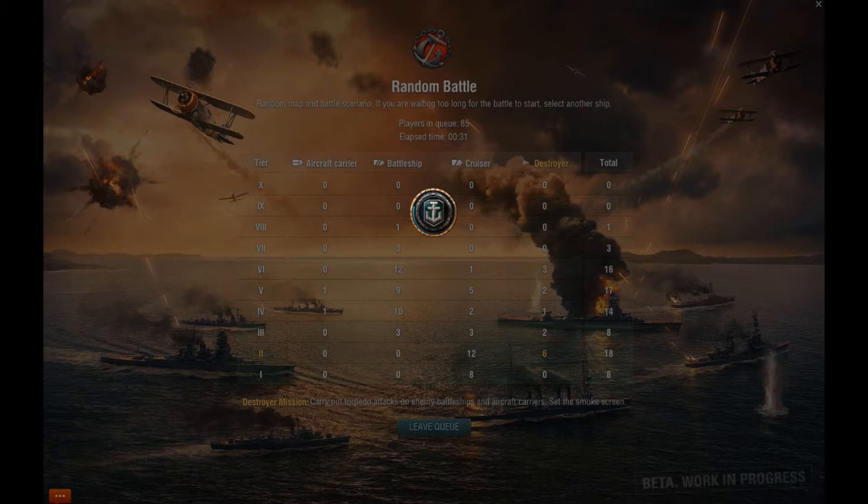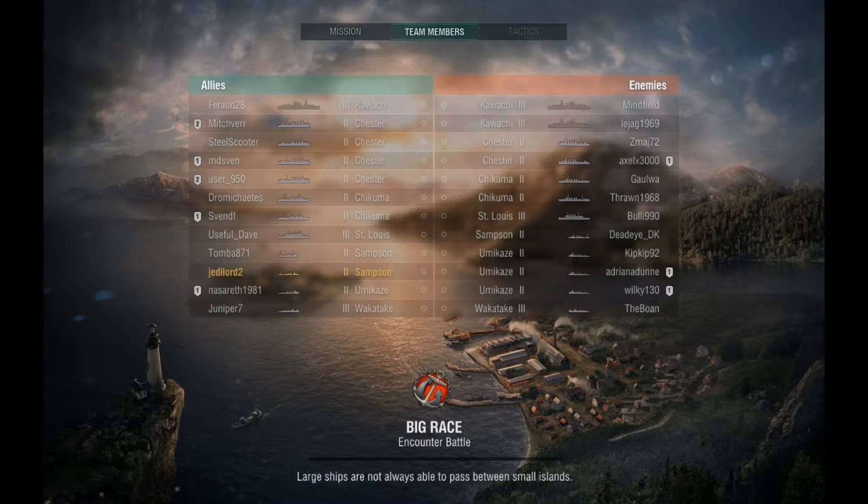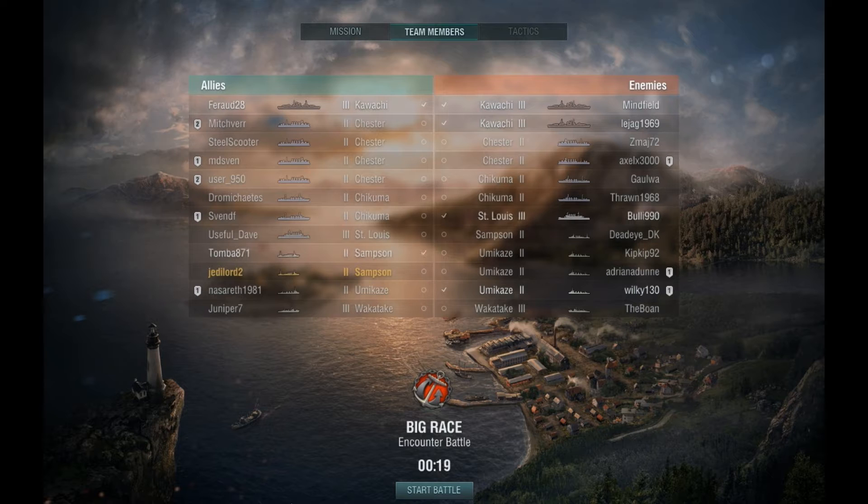The torpedoes — I was just playing with my battleship a few minutes ago and torpedoes just rip the battleship to pieces. So there's two Kawachis on the enemy side, that'll be our primary target. We'll take care of some of the Chesters and the St. Louis actually, that'll be quite good. The problem with getting close to those is if the person you're fighting against can't aim, you're okay.